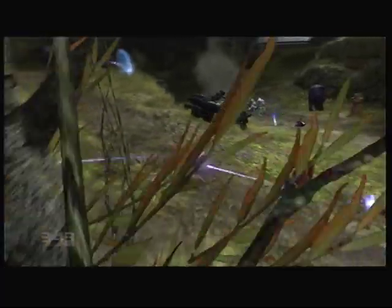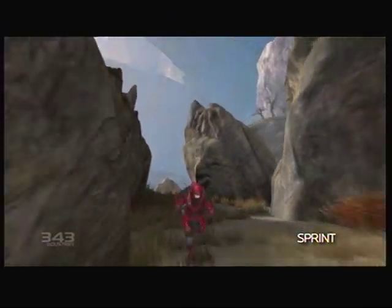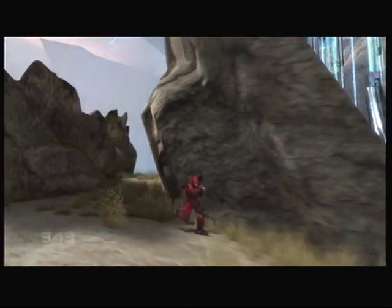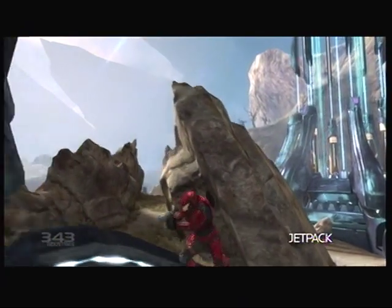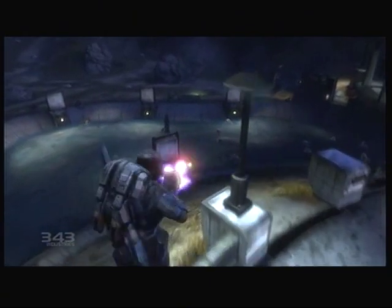Across the battlefield you'll find a number of armor augmentations which will allow you Spartans the ability to change up your combat encounters. With sprint, you can summon quick bursts of speed to get to cover or flank an enemy position. The jetpack is useful for reaching out-of-reach areas or even buffering hard landings when in freefall.